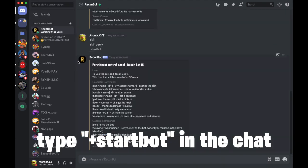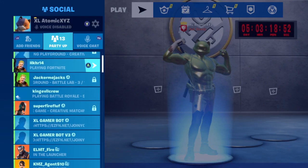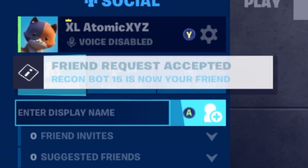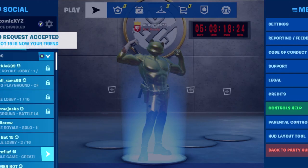It should look like this. The first thing you guys need to do is friend the bot — Recon Bot 15 — or it'll be whichever bot you're assigned, like Recon Bot 16 or something. Just friend that bot, then open up Fortnite and friend whatever bot it said for you to friend. Mine was Recon Bot 15, so I friended that person.